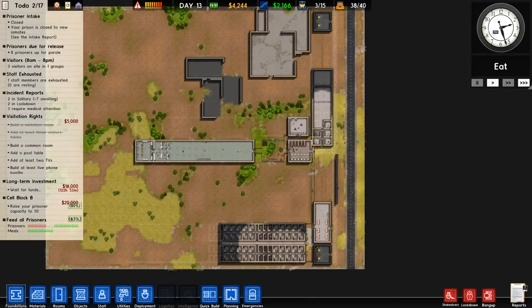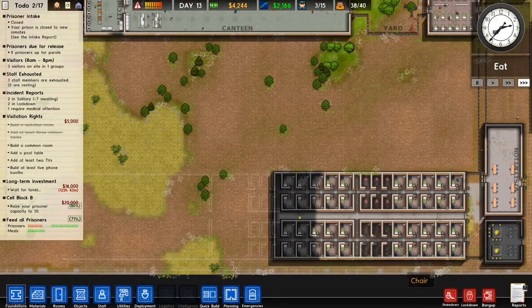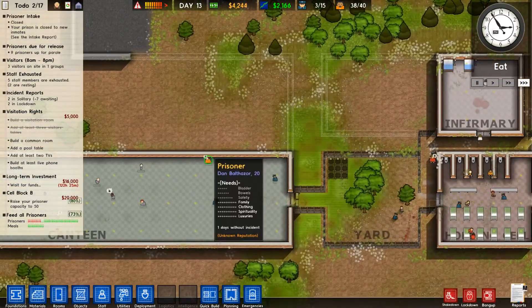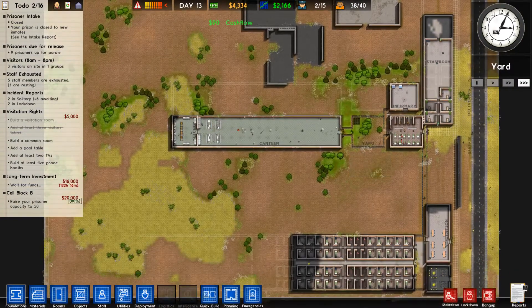Hey guys, and welcome back to more Prison Architect. In the last episode, some of our prisoners ended up in solitary accidentally, and then they caused a few issues. Other than that we've been just potting along nicely, completing grants.